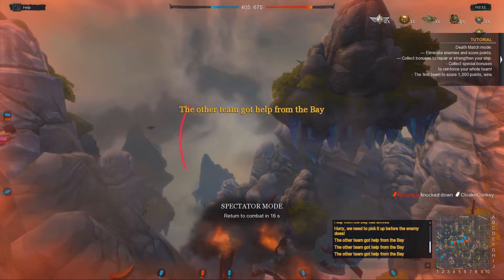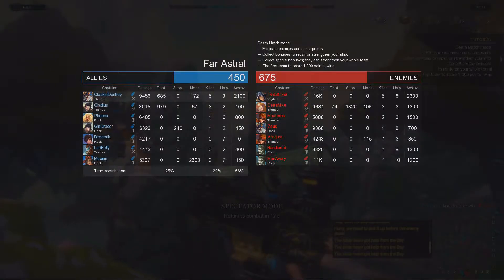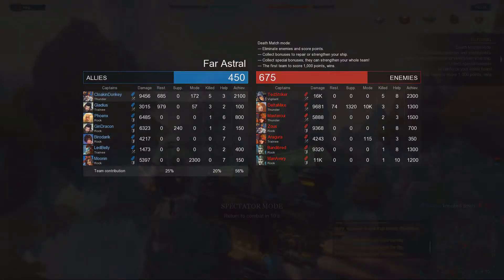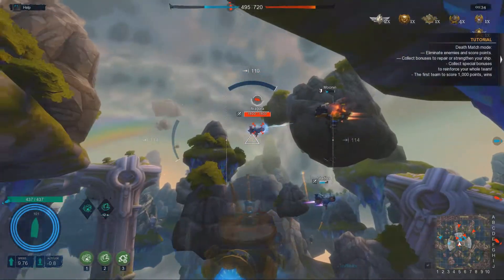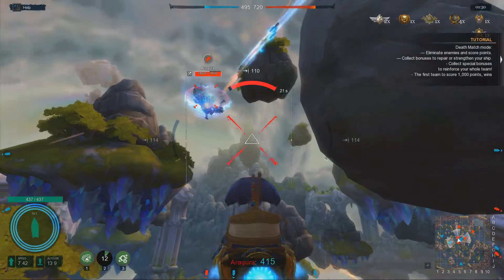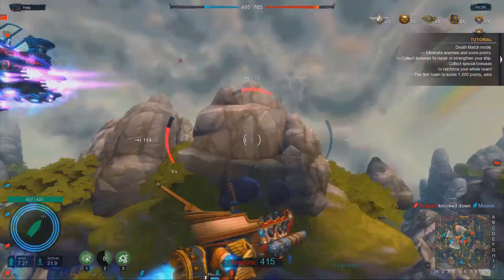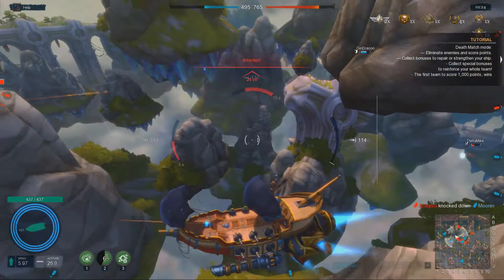There are several different styles of torpedoes on the various torpedo clippers, but generally there are two distinct ones: one that has a very long refire rate, incredibly slow projectiles, and does a lot of damage; and another that has slightly faster projectiles, lower alpha damage, and a lower reload.